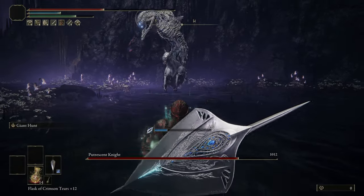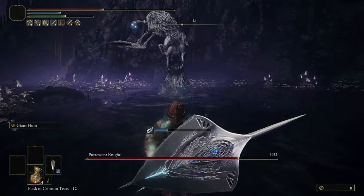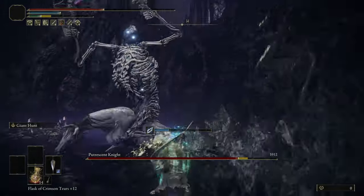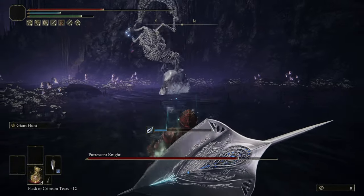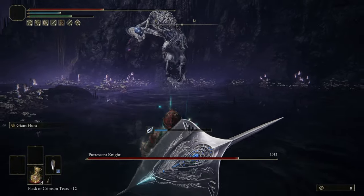Then we have his two-hit charge — a bad attack if you're caught in it. But if you can see it coming and run back towards where his attack is going, it misses and it leaves you wide open for a nice punish window.